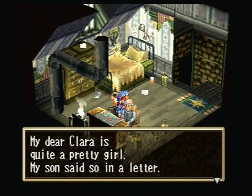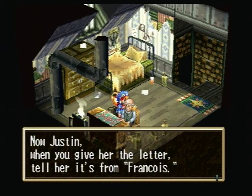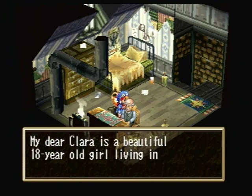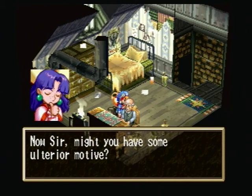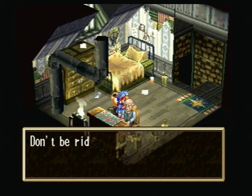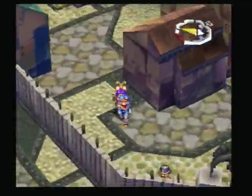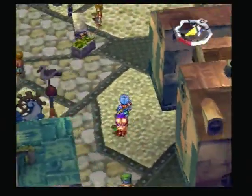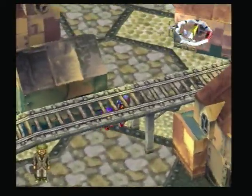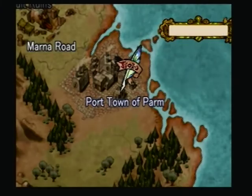So the letter to Clara is acquired. 'My dear Clara is a pretty girl — my son said so in a letter. Now Justin, when you give her the letter, tell her it's from Frank Koi. My dear Clara is a beautiful 18-year-old girl living in New Parm — that's what it said in the letter. Now sir, might you have some ulterior motive? If so, never forgive you.' 'Don't be ridiculous. How rude. I have no ulterior motive.' It sounds like when he was writing that letter he was trying to sound like he was a little girl himself — kind of like the email scams you get nowadays.